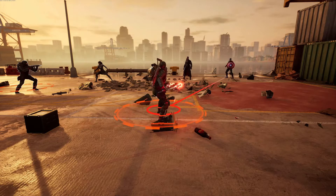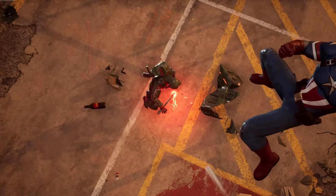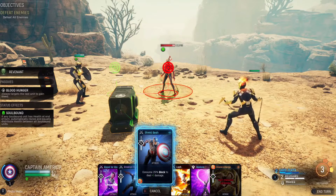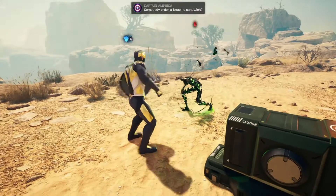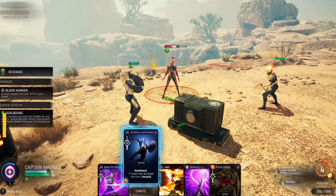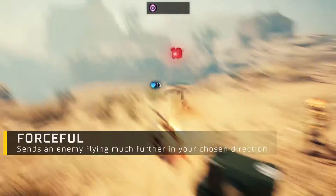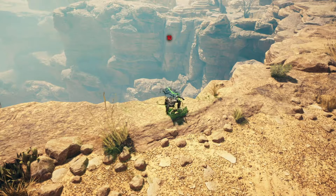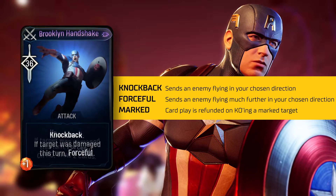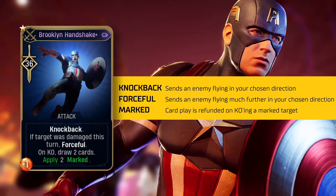Have you ever wondered what would happen if you were hit directly in the chest by a 12-pound concave disc two and a half feet in diameter? Well, it's going to move you. Using the Brooklyn Handshake attack, Captain America will be sending enemies flying with knockback. If the target was already damaged this turn, that knockback turns forceful and the distance enemies can be flung becomes considerably farther, allowing for more potent combat combos. The Brooklyn Handshake can be upgraded to allow for more card draw and the ability to apply marked, making it extremely powerful as you face stronger enemies.